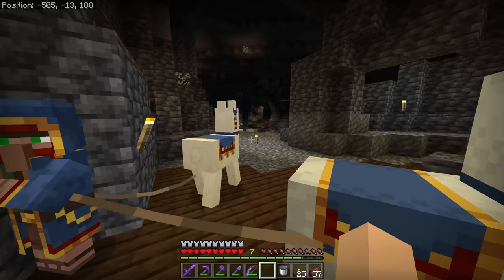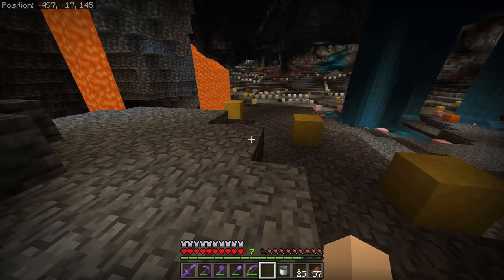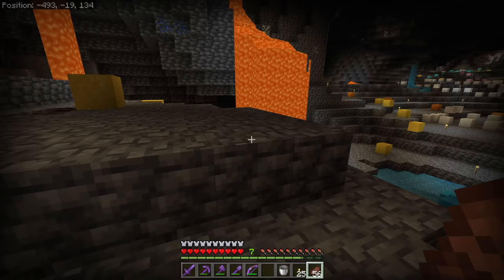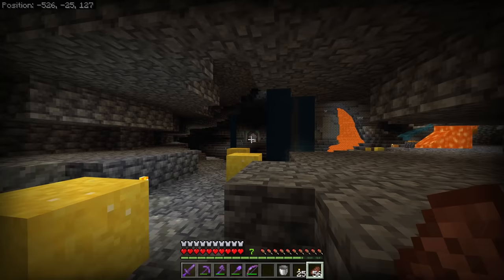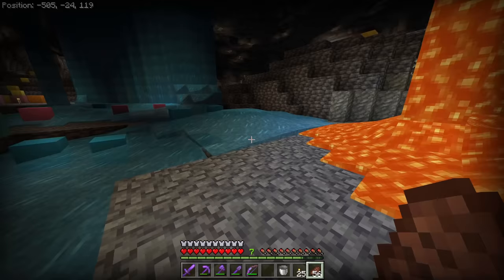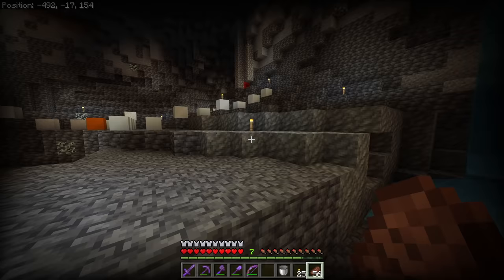That way we can get all the paper that we need. We could build a large passive farm that just sits and grows and collects sugar cane over time without any interaction at all, which we probably will at some point. But right now we actually have access to a lot of bone meal — we have a fish farm and a skeleton farm. At first I was thinking our sugar cane farm was going to go somewhere down that long hallway with our brewing area, but I'm thinking against that now because that's kind of out of the way.